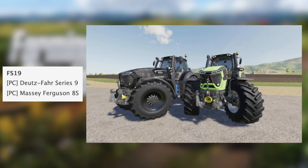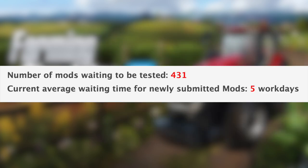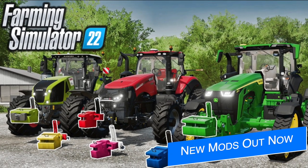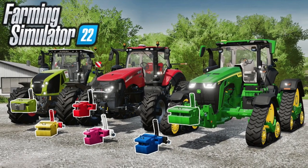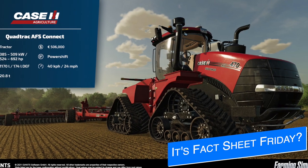Making our way over to FS19 mods for PC we have the Droids FAR series 9 and the Massey Ferguson 8S. All that said, we still have 431 mods waiting to be tested and the current average waiting time for newly submitted mods is five work days. In addition, seven new mods were released today on the ModHub for FS22 — already made a video showing those off, which you can find linked in the description below.